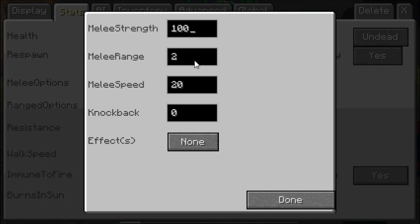Melee range tells you how far the NPC can attack — if it's set at 2, he can attack somebody 2 blocks away. Melee speed tells you how fast they can attack. Knockback should be obvious: if they hit you, you get knocked back a certain amount, but knockback only goes up to 4. Any higher and it will not work.